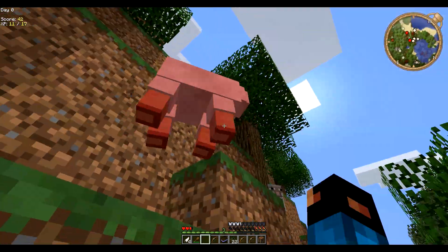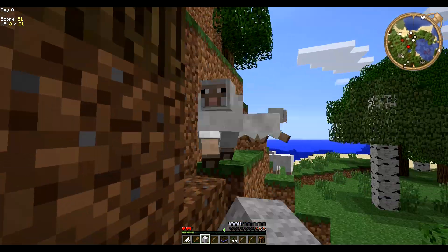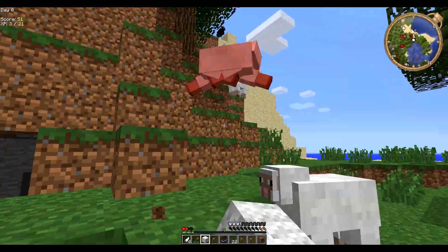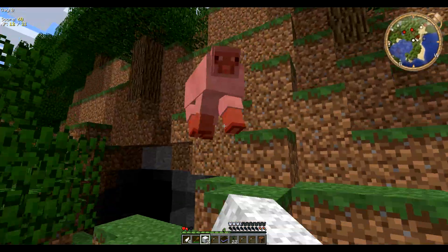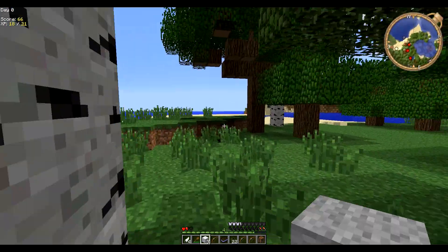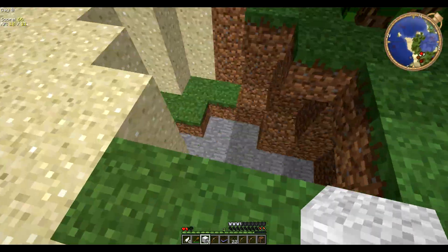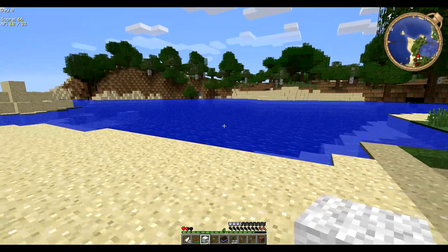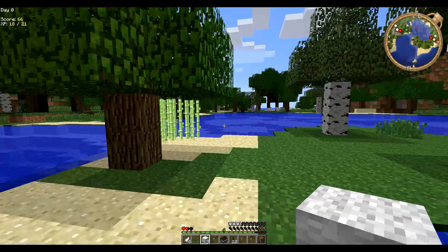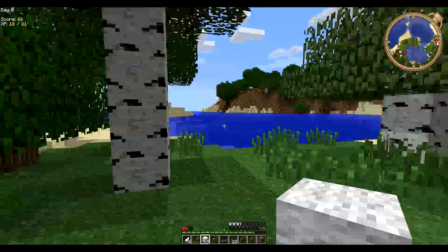Die, sheep. Two sheep in one — I have enough wool for my bed. I'll be back. There's a little cave here, quite a nice area to camp out. I've got some sugar cane here, a beach, and a little island there. I think this would be fine, to be honest.